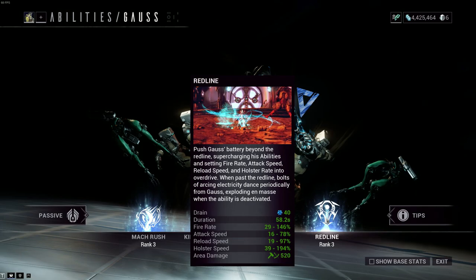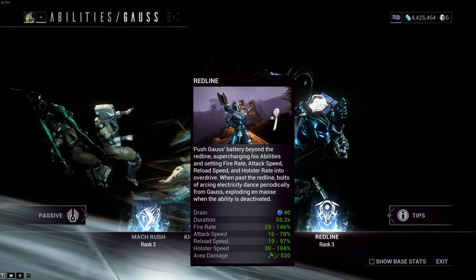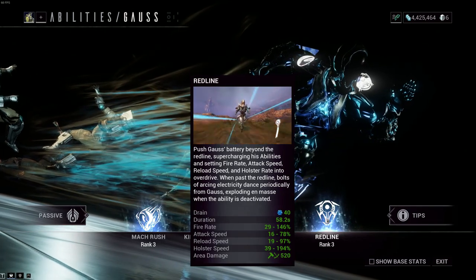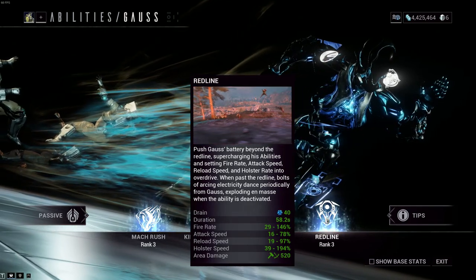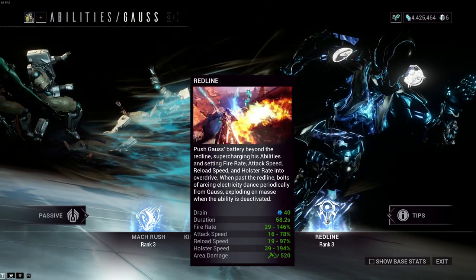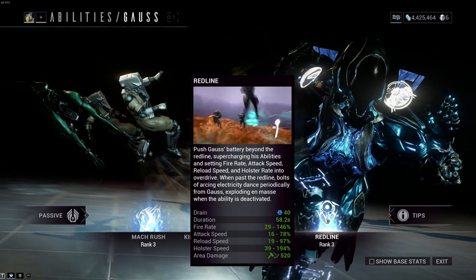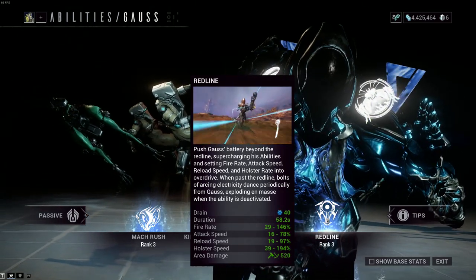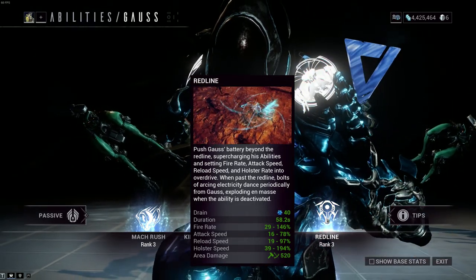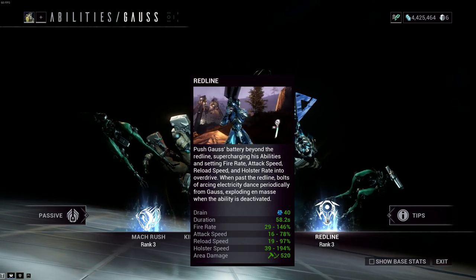And the final ability — Redline. Push Gauss's battery beyond the redline, supercharging his abilities and setting fire rate, attack speed, and reload speed into overdrive. When past the redline, bolts of arcing electricity dance periodically from Gauss, exploding en masse when the ability is deactivated. So basically, you turn it on, pump his abilities beyond the redline, and start to get huge buffs for your frame — attack speed, reload speed, holster speed, and a bit of area damage. It's a bit lackluster on damage, but you make up for it by having so much attack speed that you can just fly through everything and destroy everything.